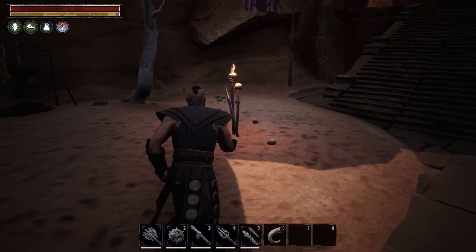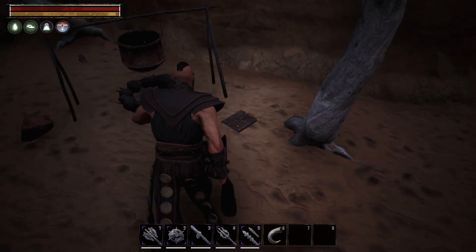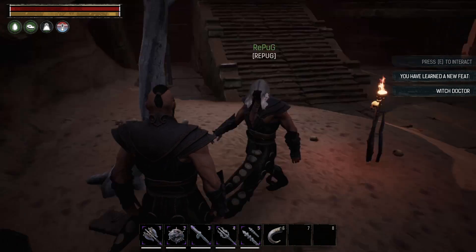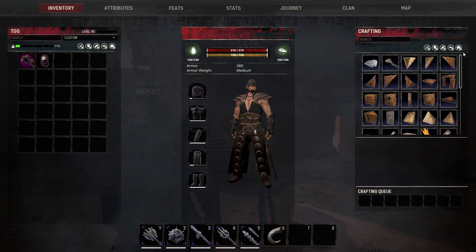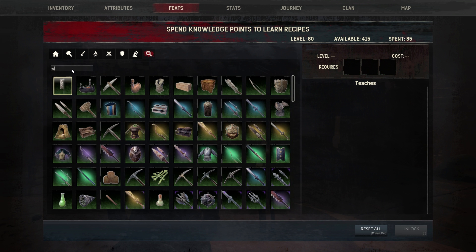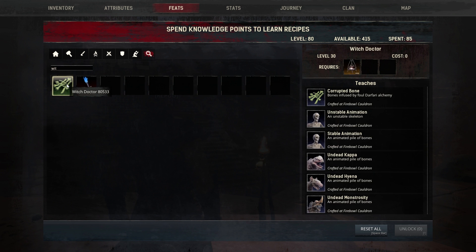You're gonna come up right here before the little boss and there's this journal — you press E, and you have learned new feat: Witch Doctor. If you pull up your feats and search witch, you'll see little green bones and you'll now know corrupted bone, unstable animation, stable animation, undead kappa, undead hyena.